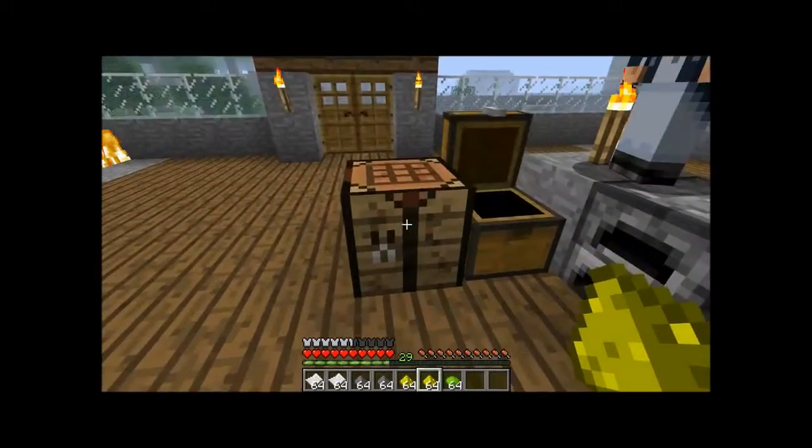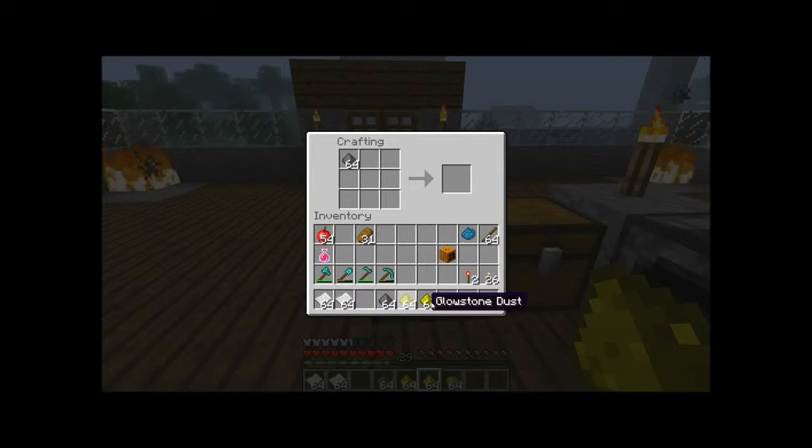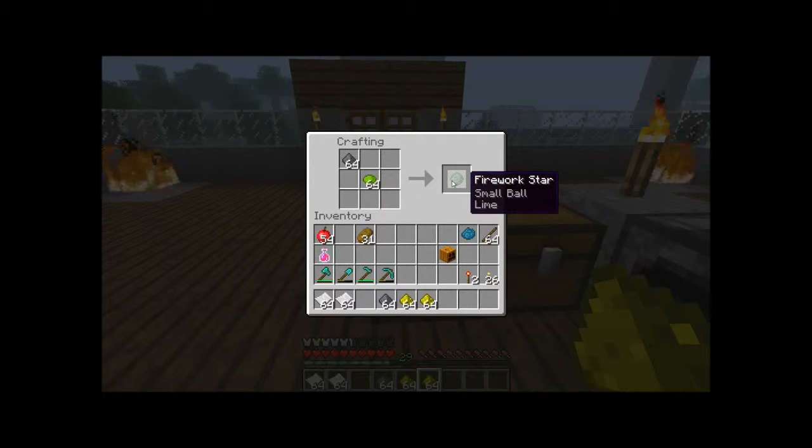Alright. How exactly are we going to make this? Where do I have to put everything? In the upper left corner you have to put your gunpowder. In the middle you put your orange dye, and that will give you your orange dye or any other color of course. And then you will get your fireworks star, small ball and your color underneath.